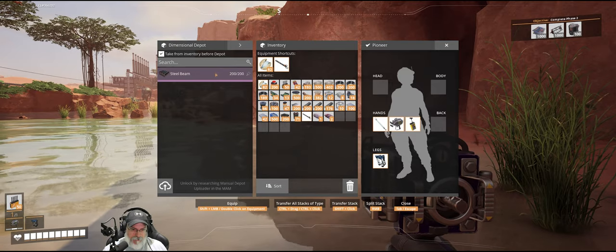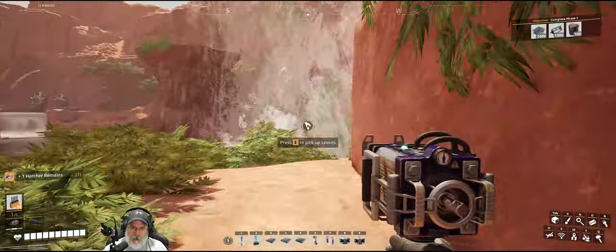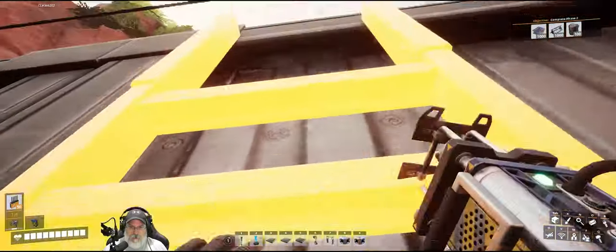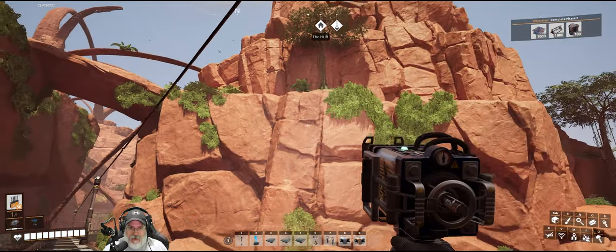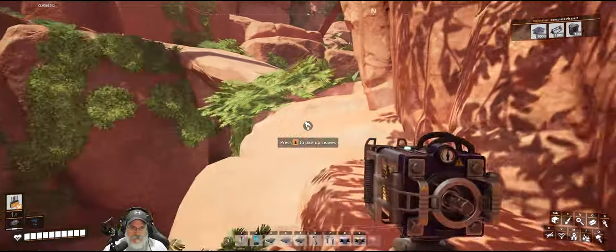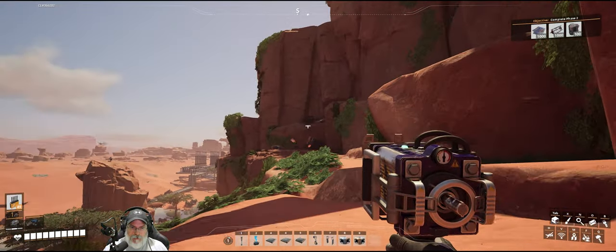We now have one stack of steel beams uploaded — I'm so glad they added that to the game, it's going to be incredibly useful. Let's not go that way; we do need a way to get up on our road so for the time being let's just put a ladder there. If we can get up there and go across that bridge I think we can make it work.